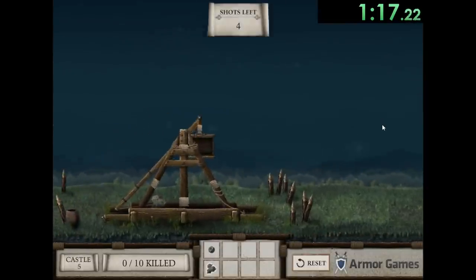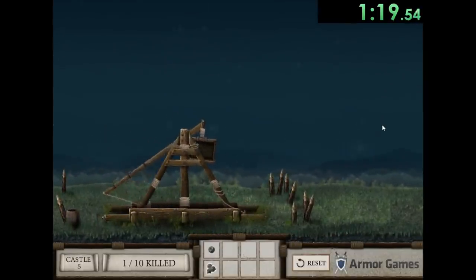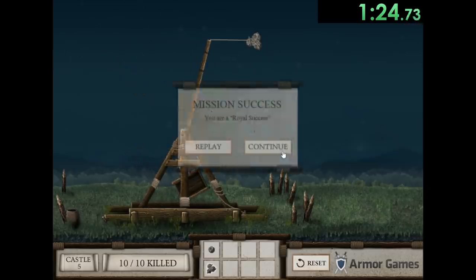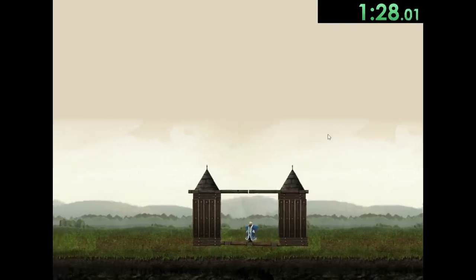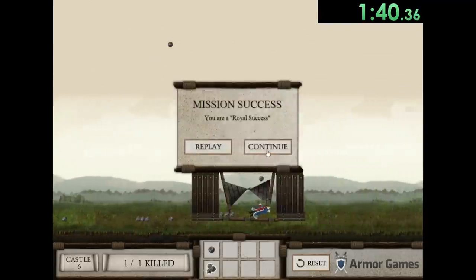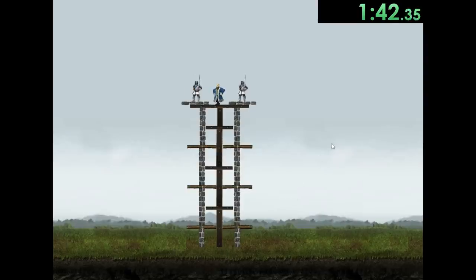Then we have this one which is probably one of the worst designed castles I've ever seen - it has no base, so we just keep throwing boulders at it and eventually they all die. Then this one has a king who thinks he's really safe because he has a lot of padding around him but not above him, so we just keep aiming into the air hoping we hit him. This one's kind of luck based but it worked out.